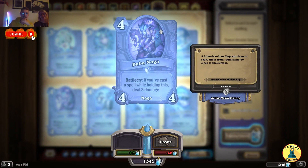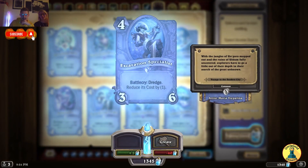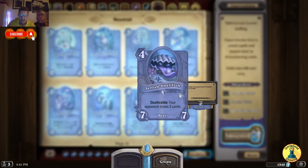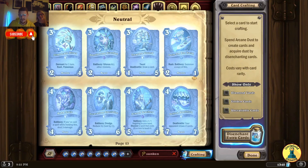Pavanaga — Battlecry: if you've cast a spell while holding this, deal 3 damage. Excavation Specialist — Battlecry Dredge, reduce its cost by 1. School Teacher — add a 1/1 Nagaling to your hand; discover a spell that costs 3 or less to teach it — like an underwater teacher. Selfish Shellfish — Deathrattle: your opponent draws 2 cards. This is a Priest card — you silence this, your opponent doesn't draw anything, and you have a 7/7 minion for 4 mana. This is an awesome card.